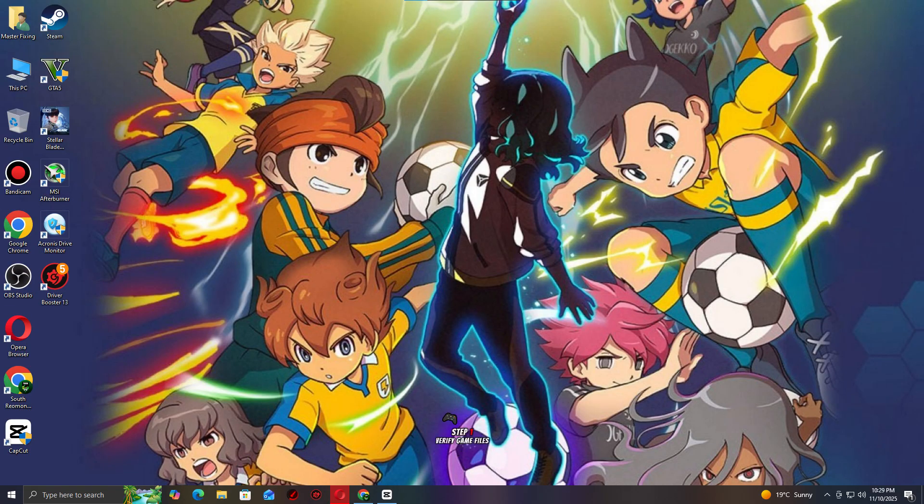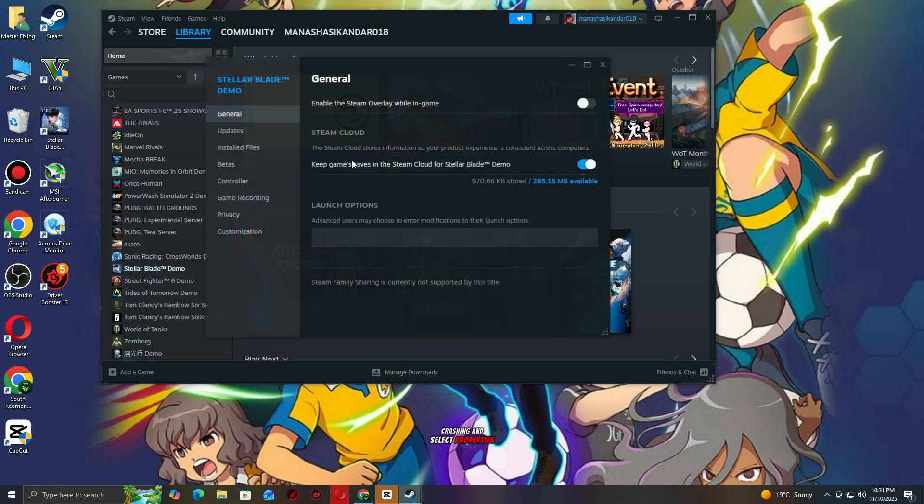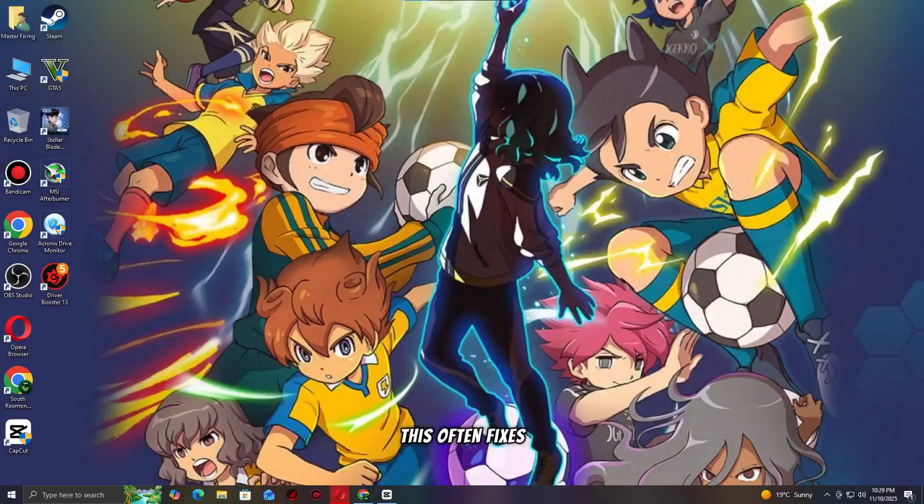Let's start. Step 1: Verify game files on Steam. The first thing you should do is check if any game files are missing or corrupted. Steam has a built-in feature to fix this automatically. Open Steam and go to your library. Right-click the game that's crashing and select Properties. Go to the Installed Files tab. Click Verify Integrity of Game Files. Steam will scan and replace any broken or missing files. This often fixes most crash issues instantly.